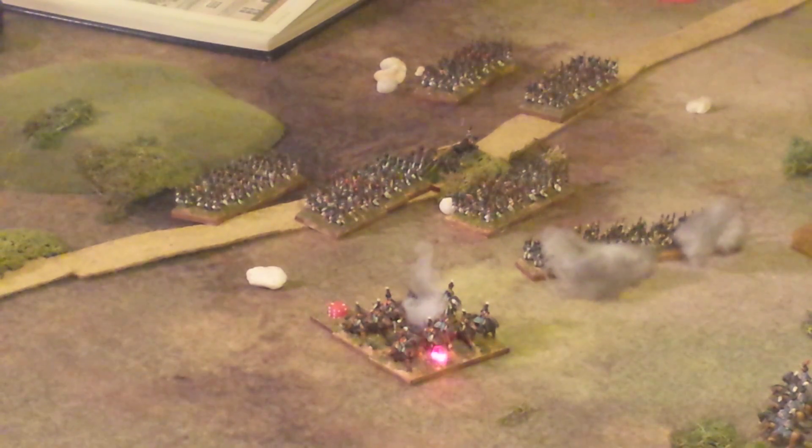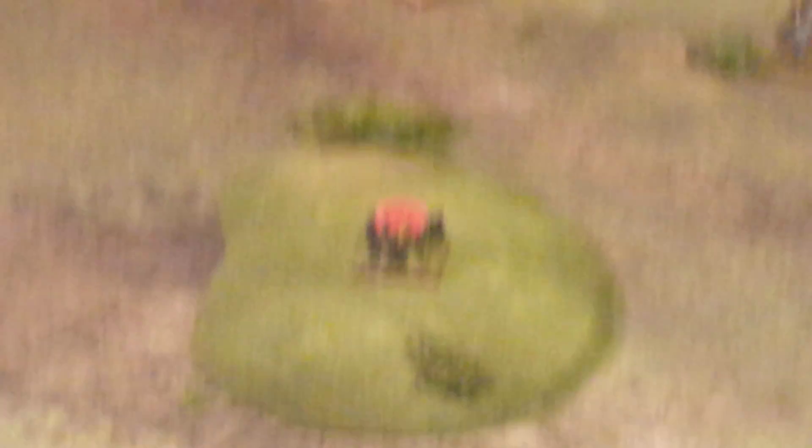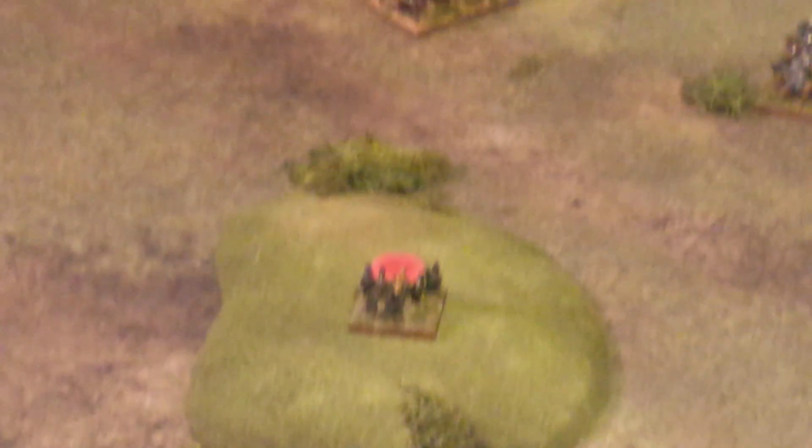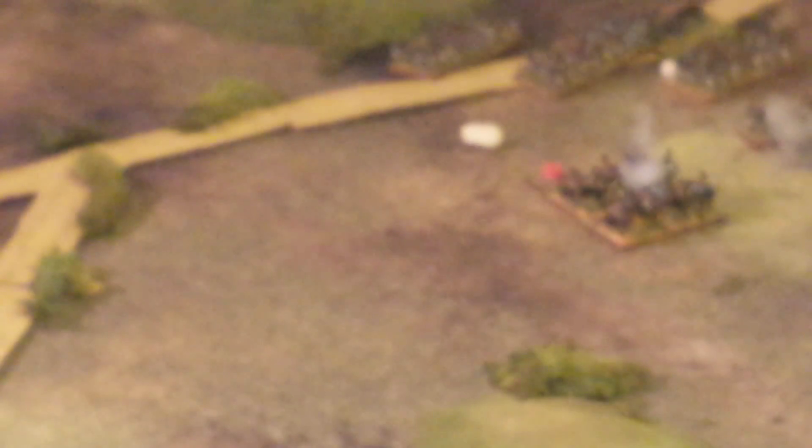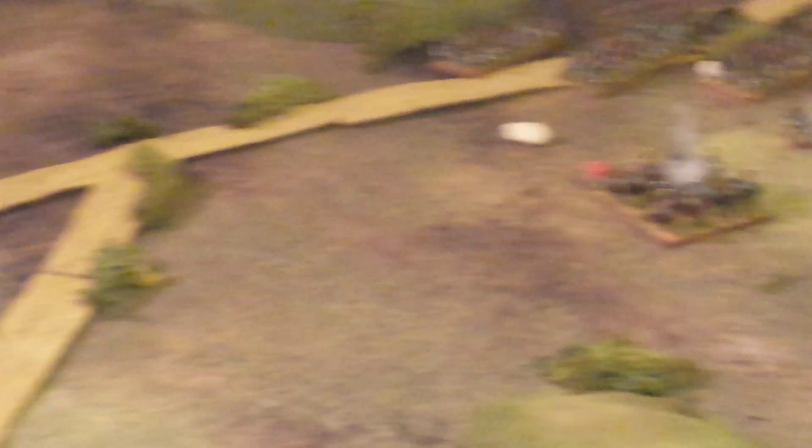The Hussar unit right here has got two hits on it already, and it's disordered. That'll be lifted at the end of this turn, which is right now, basically. Stéphane moved up the road, still in march columns, which is pretty vulnerable against the artillery — the Russian artillery on the hill. That could be an issue for enfilade purposes. We'll see.